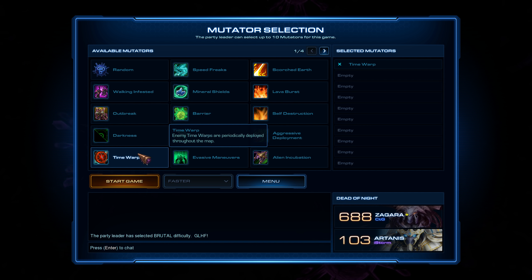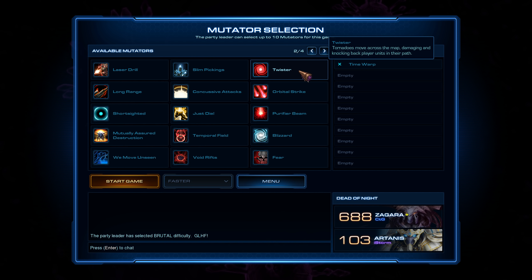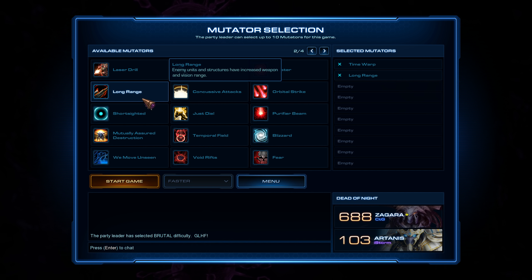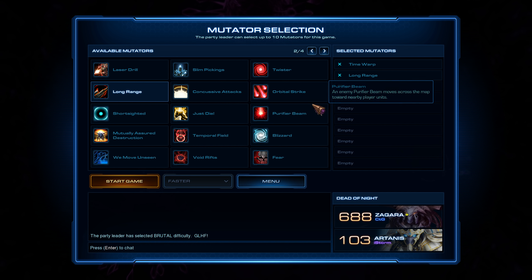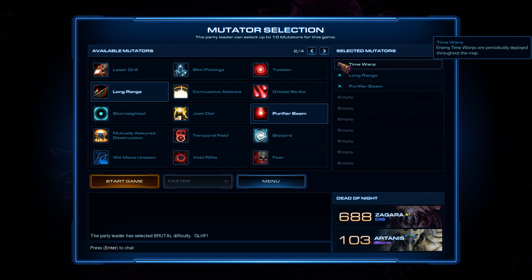We have Time Warp — it slows down our units in the field. They spawn bubbles that slow down our units when they get inside of long range enemy units and structures that have longer range. And Purifier Beam — self-explanatory — a Purifier Beam spawns on the map.